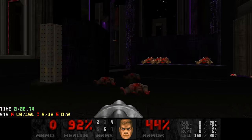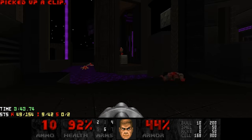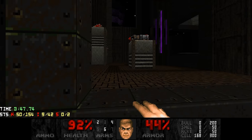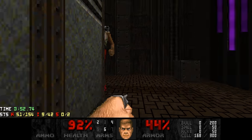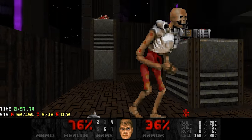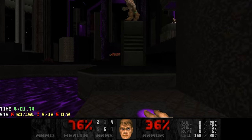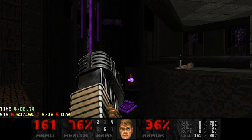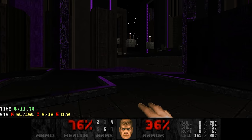Chaingunner — I need ammo, I need bullets. Ten bullets, enough to kill this chaingunner, I hope. More revenants — punch out revenants? Yes please. Stop doing the pain animation thing. I guess I'll plasma this chaingunner. Slowly clearing up this area.